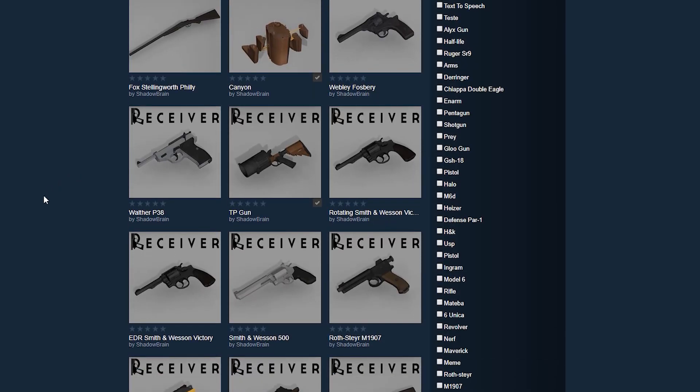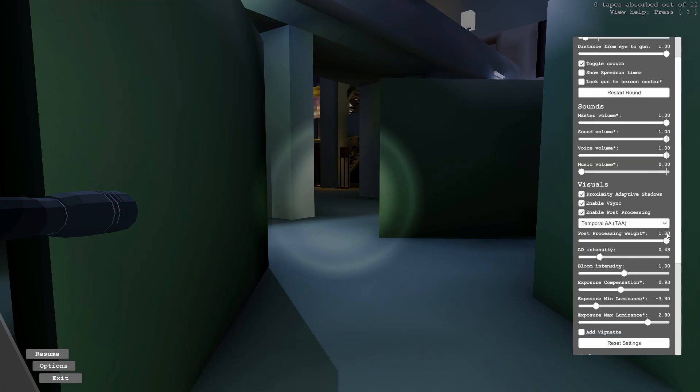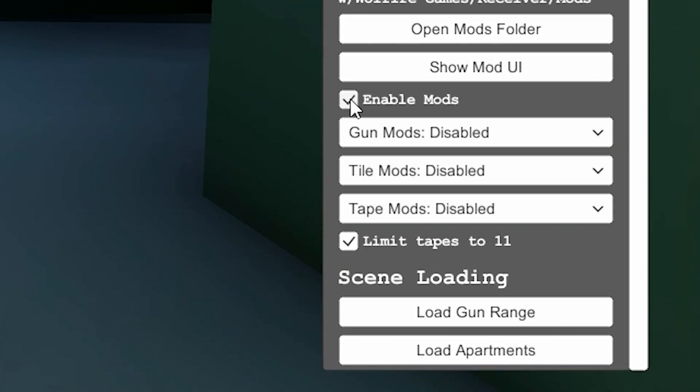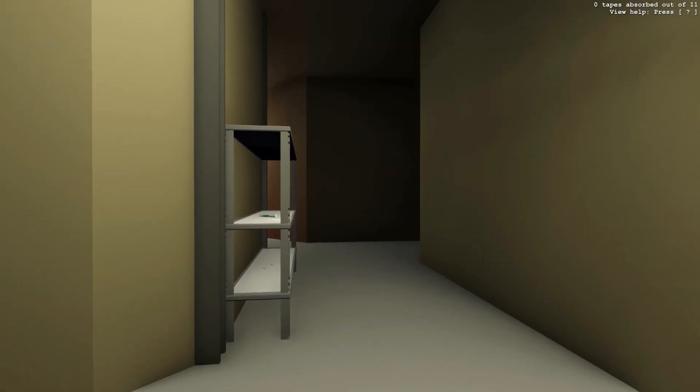To play with Workshop content, simply find a mod you like the look of, click subscribe and load the game. Then hit escape, click options, scroll all the way down, enable mods, and then toggle the specific type of mods you'd like. Restart the level by holding L and bam, it's as easy as that.